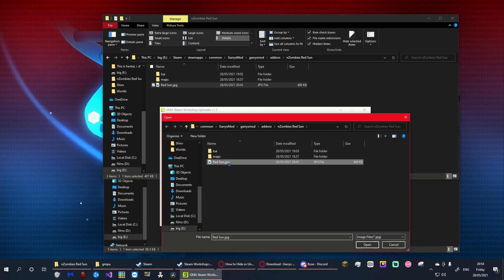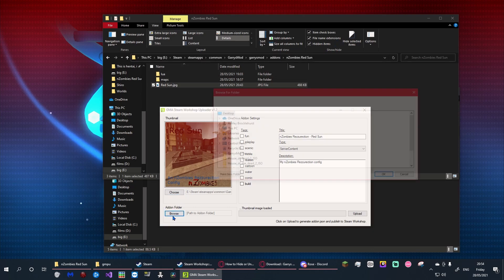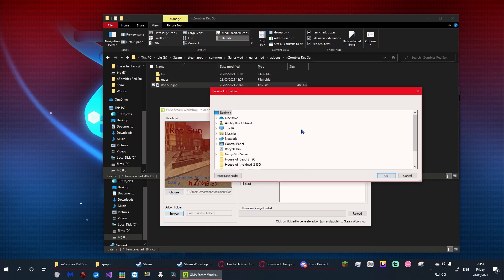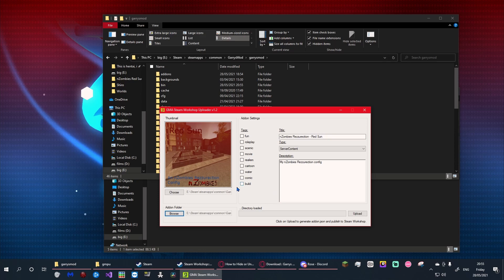Now you can see the preview. For the addon folder, navigate to the folder you've just created and click on it — just the folder itself, don't click anything inside it. Then add some tags and change the type. It's not really server content — I'll call it a map, though it isn't technically a map.